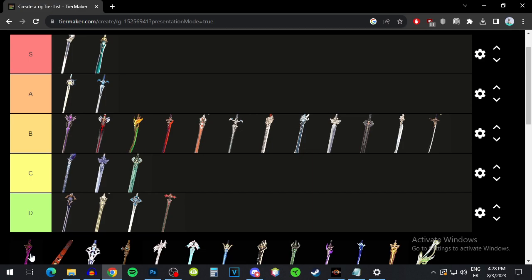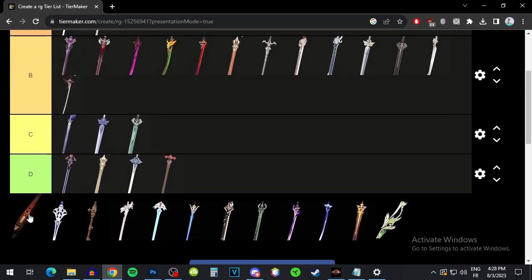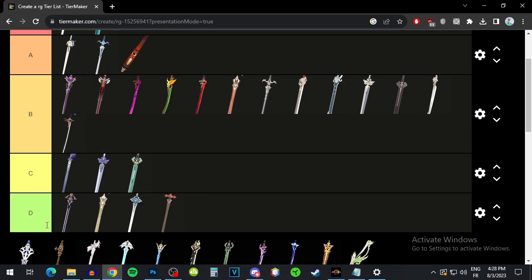Prized Isshin Blade — not sure many people have this weapon — but it's just attack, and the passive is whatever, so it's going B tier. We have the Toukabou Shigure — it's pretty much just elemental mastery, gives you a decent amount, but that's about it. So for an elemental mastery build it's going to be pretty good — I'll put it lower A tier. We have Finale of the Deep, the new craftable weapon — it's pretty much just a high base attack and attack sub-stat, not really much going on there, so I'd say it's B tier.